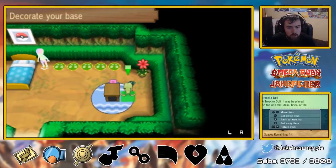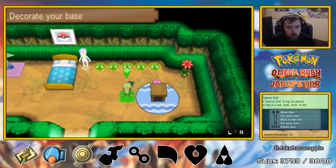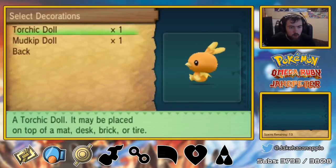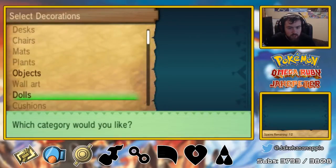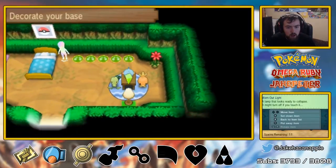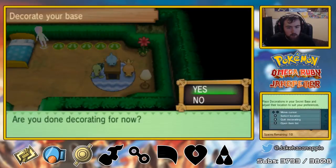We'll put them all right here — Treecko on the left, Mudkip in first place because that's who we actually chose, and then a little Torchic. And appliances — we have a Worn Out Light. That light can be put right in that corner. And we are done decorating for now, because that's all we can place.